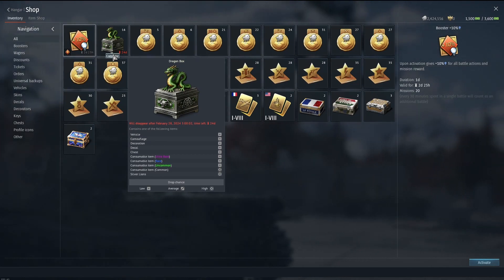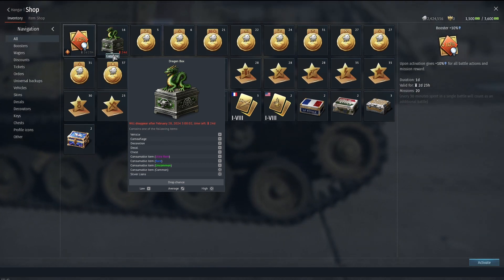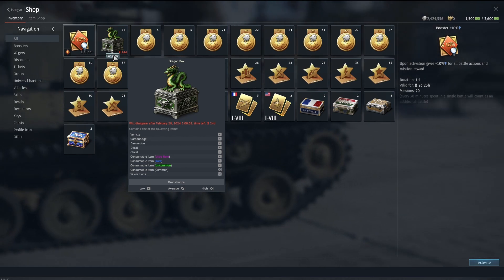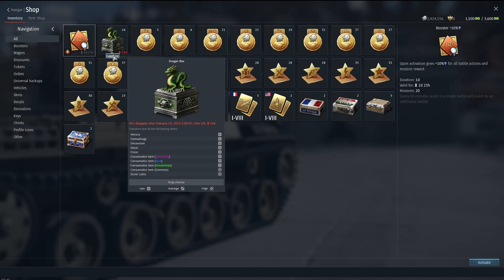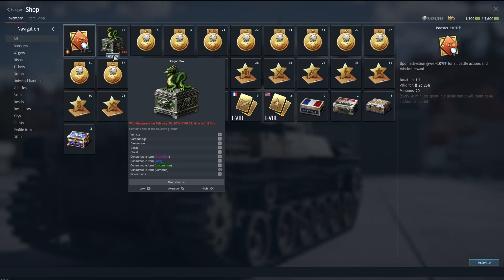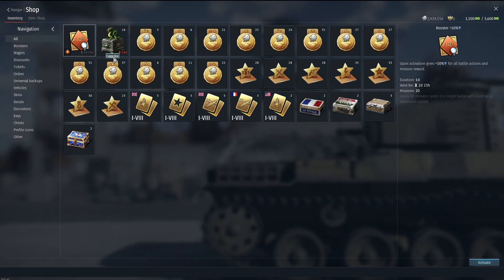As you can see, a lot of it's like 1% chance at a roll, and usable items in common is a high chance, and silver lions is a high chance. I bet you that's all we're going to get. If Gaijin wants to prove me wrong, then so be it, but I highly doubt it. Here we go.